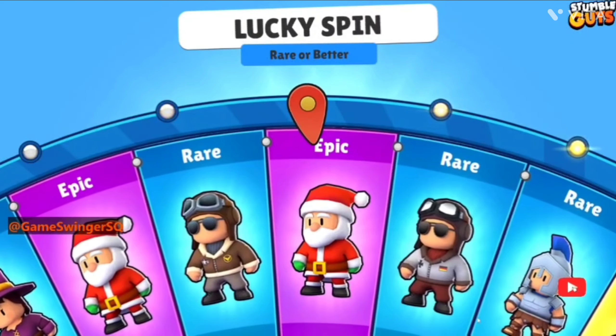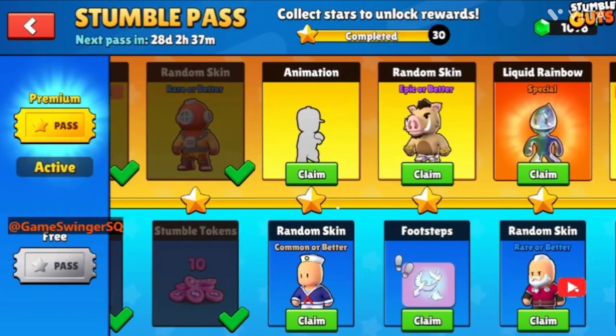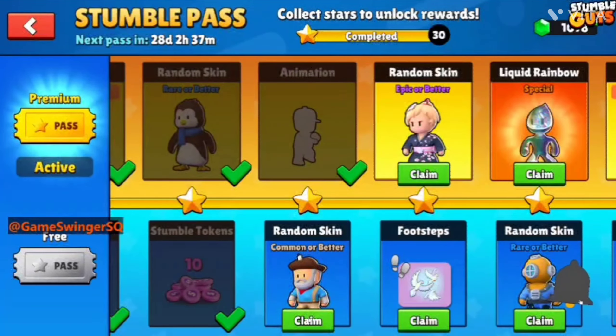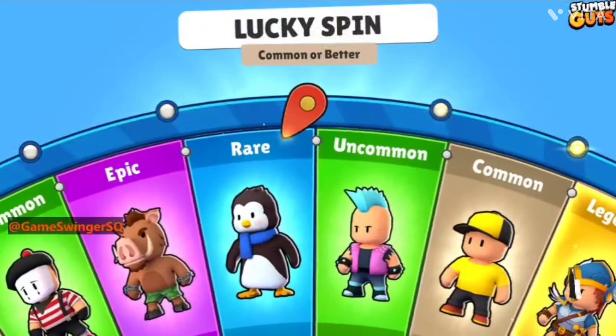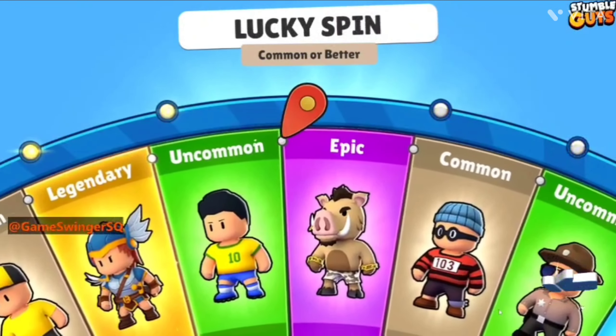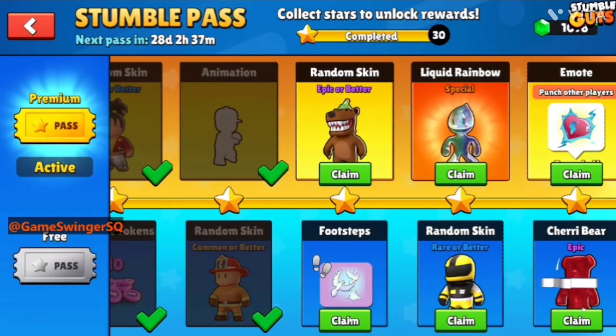Once again, random spin rare or better — that will be epic, nice, I like it! Converted to 15. New animation and one more random spin, common or better. Got epic — yep, okay, let's go!